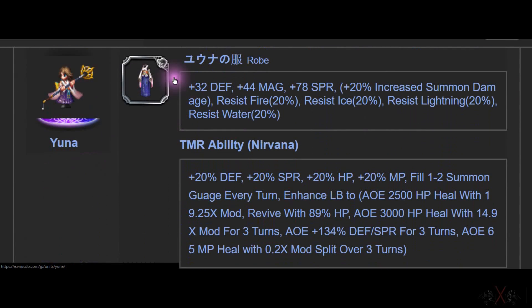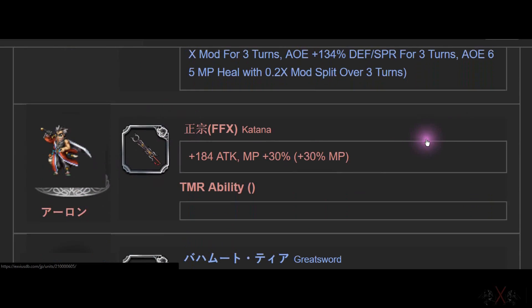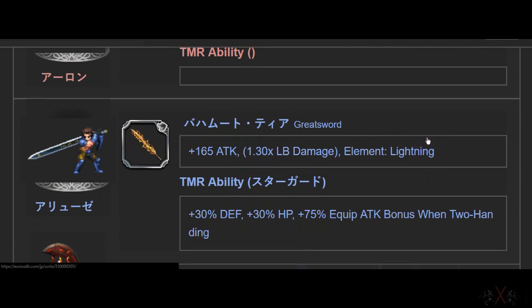Yuna — I got Strip. Summon build again. And Aeron or something — top tier Katana, 184 ATK, and he's limited edition. This is the one you want for your Marine build, but it's limited — we don't know if we'll get it. 165 ATK, Limit Burst fill rate 1.3.